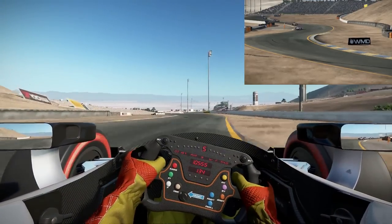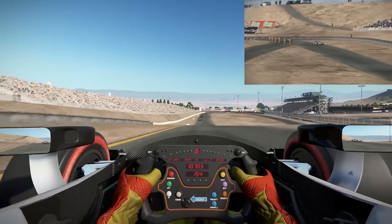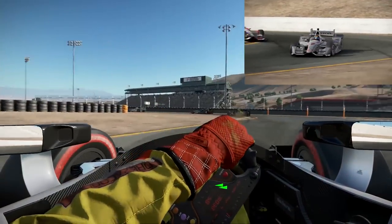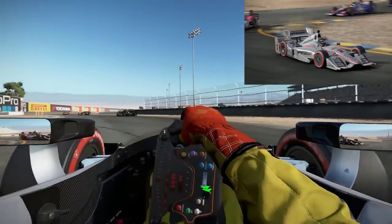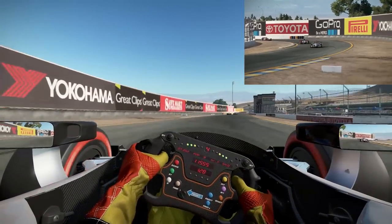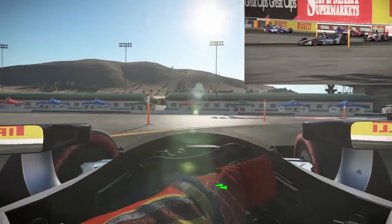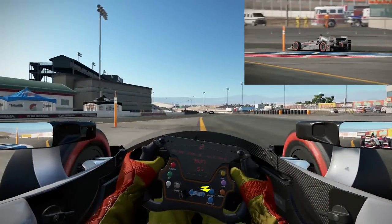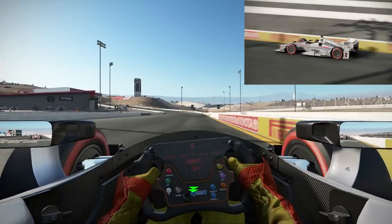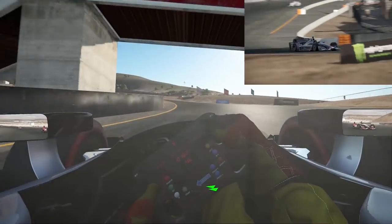Going to burn a push-to-pass and see if I can make up a little bit of ground on Charlie Kimball. That really sent it down into the chicane that time. On the power — try not to use too much of the Firestone Reds. Closing the gap. Probably should have been in first gear there at the hairpin — kept it in second. That was a bit of an error on my part.